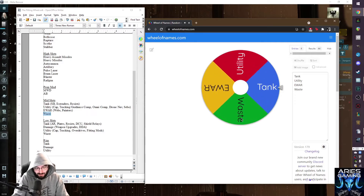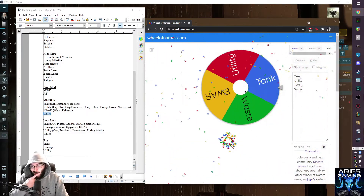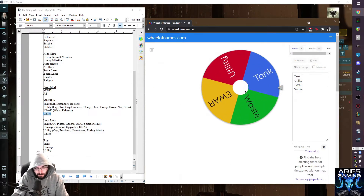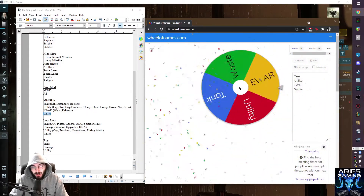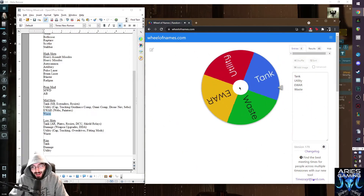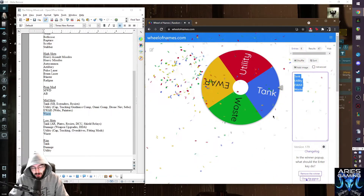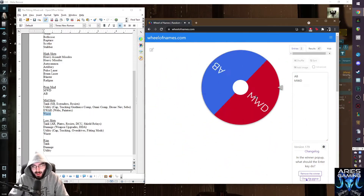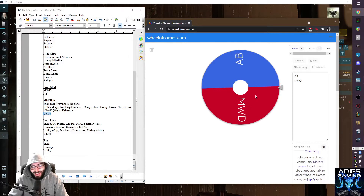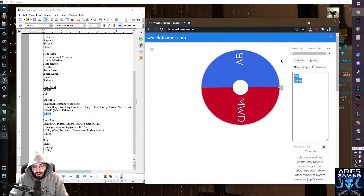Tank slot - that's good, we need some tank to survive in our Bellicose. Spinning again - tank again. One more spin, and we're going to roll for the prop mod too. We're completely wasting the target painter bonus. And we are going to run an MWD on our Bellicose.